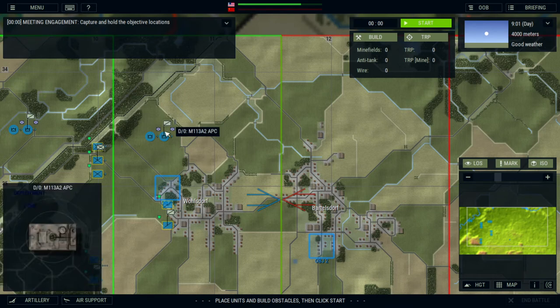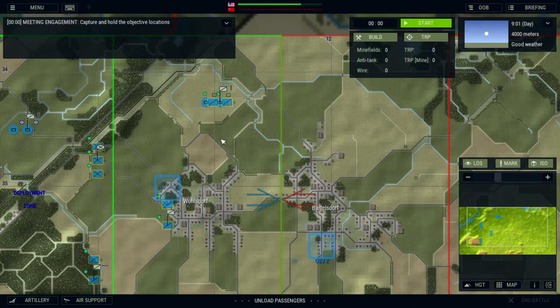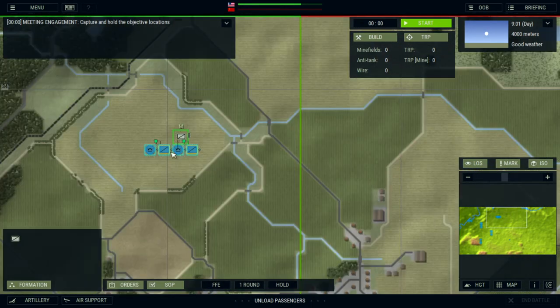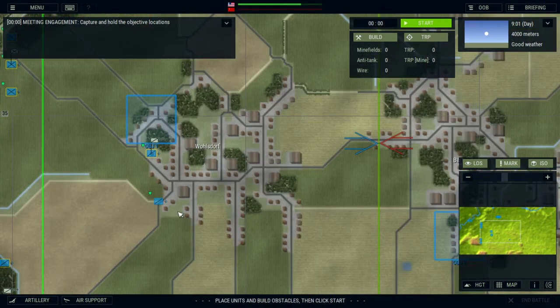One other thing to know is you can mount and dismount units in this phase. So let's say we want to unload — now we have a dismounted recon unit. While they're dismounted, they still don't function like independent scout teams or recon units.